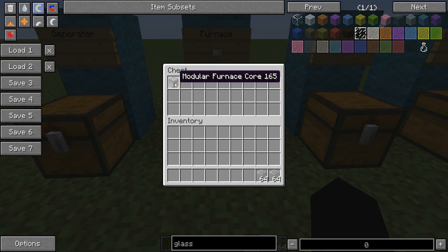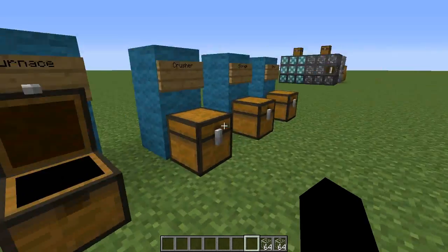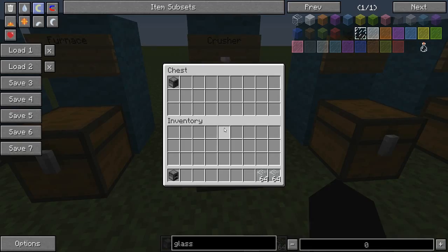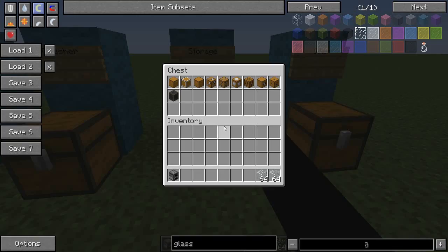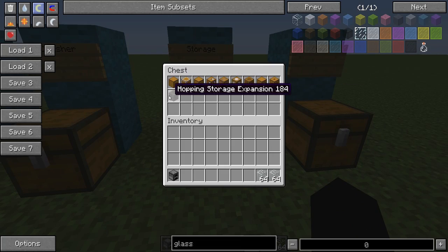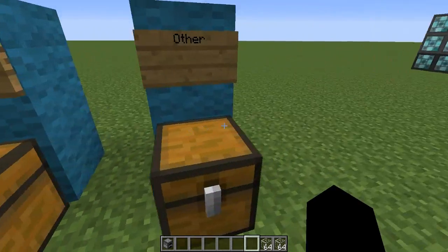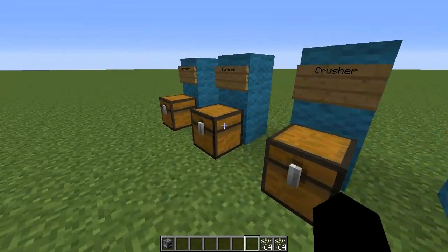With the furnace, you need just the Modular Furnace Core - it's just a furnace with iron around it, which is pretty easy. With the crusher, you have just 8 flint around a piston. With the storage, you have a lot of storage things which I'll show you when we get to the storage bit. And we have the other things which control redstone, but I'll get to those in a minute.